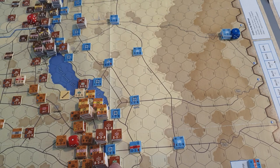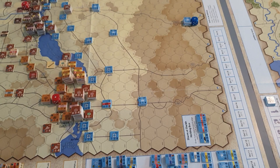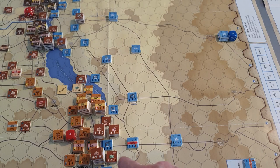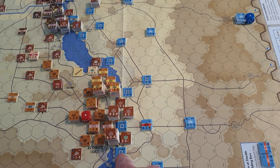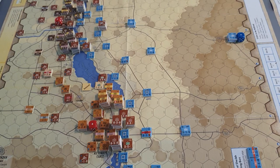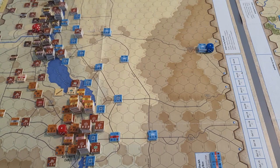Irregular units also have the advantage that they're not stopped by the first zone of control they enter — they can actually move through it and are stopped by the second one they enter, unlike most units which have to stop at the first one. Now, since we're discussing the canal crossing in turn one, the Arab commandos — the irregular units — also have the ability to cross the canal by paying an extra movement point. They also can ignore all zones of control of any enemy unit in the first turn.